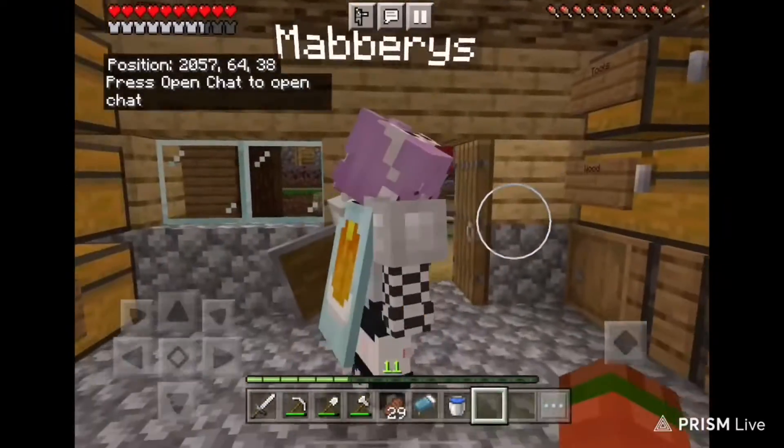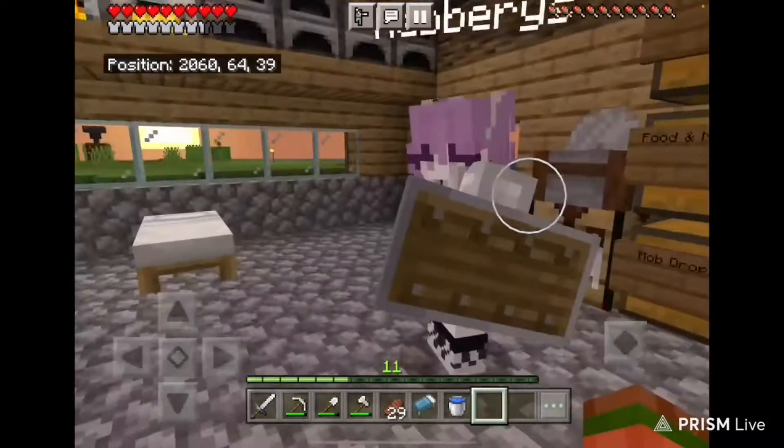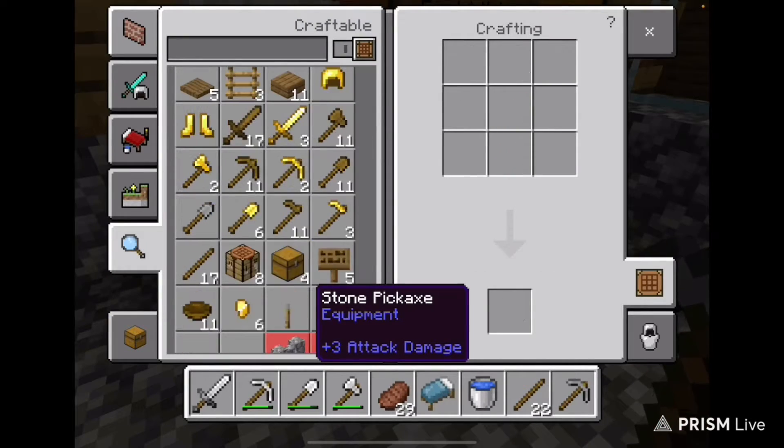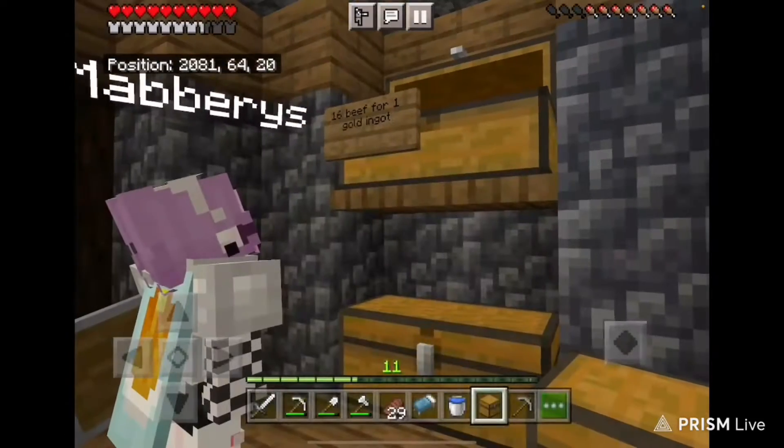Welcome back to this episode of Quick Craft. I'm going to be doing it with one of my friends. We're going to start off the episode with mining. It turns out somebody bought beef from our store.